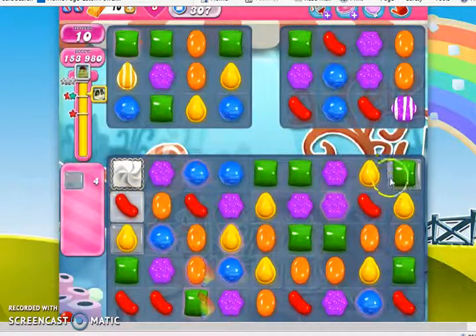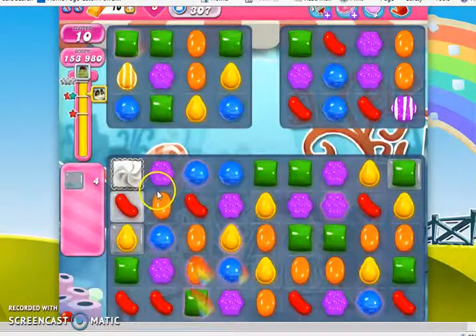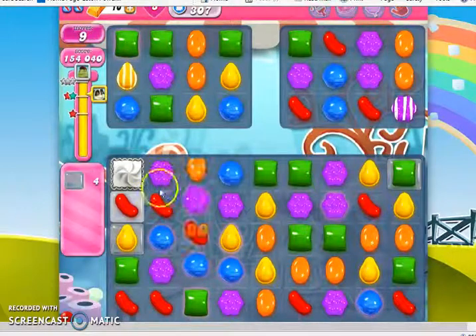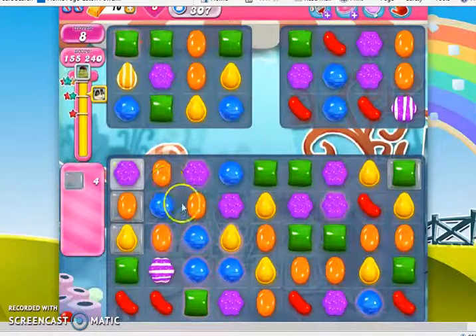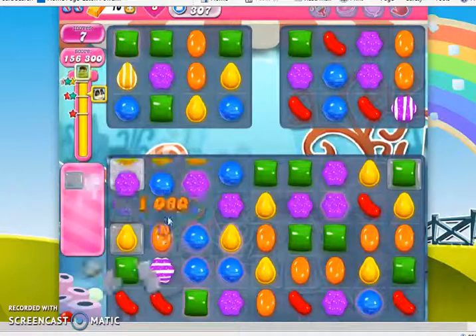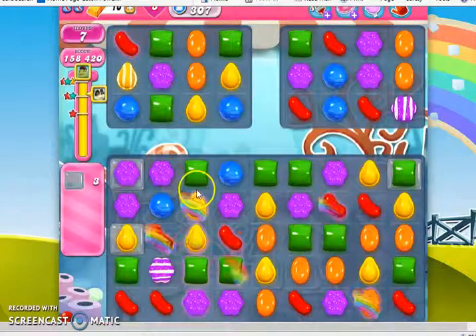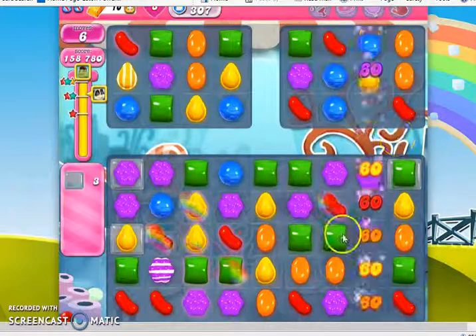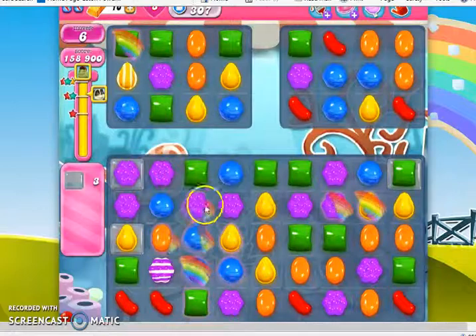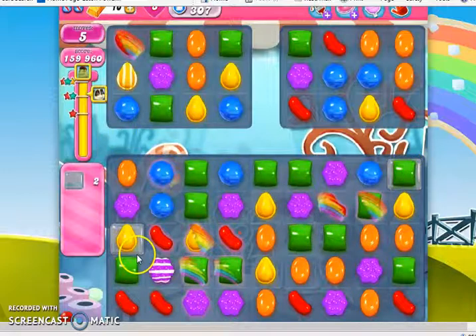This is going fairly well. I don't want to fail this now, so I want to be very careful with the moves I make. Remove that frosting — still working in this area. We have 1, 2, 3 single thick jelly left. I have a feeling that when the candy changes back this might be ready to be cleared, so I'm going to wait one move, send this off, and see what happens. Yes, it was purple — I'm going to use it now. 5 moves, 2 jelly — 1 and 2.